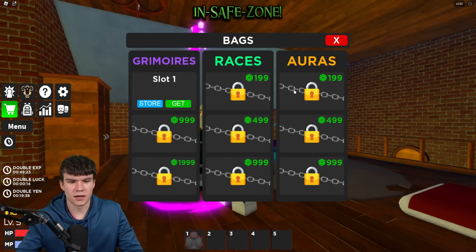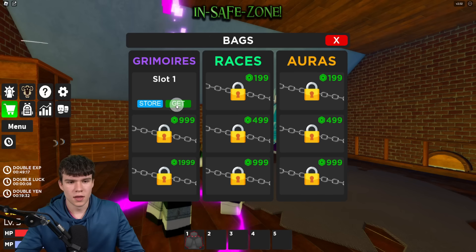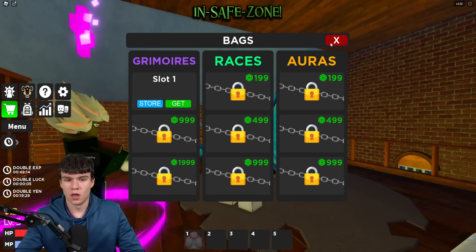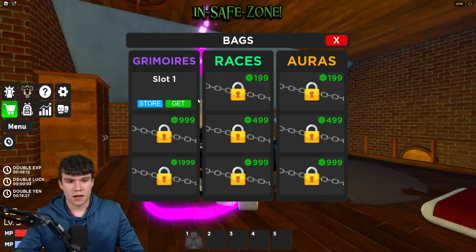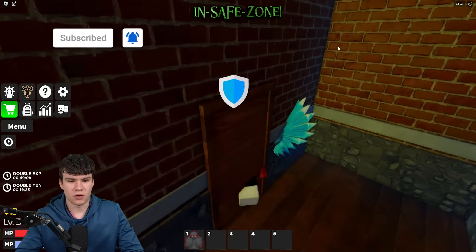Now that we are here in the church, what you need to do is go into the back room and you'll find some stairs up to the top floor. And here you're going to find the storage guy. We can talk to him and we can store our races, Grimoris, and auras. Just click on store and you'll be able to store whatever Grimori you have. If you want to claim it back and start using it again, just click on get.